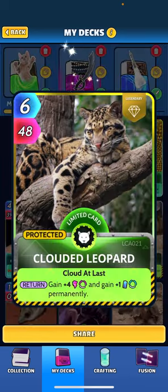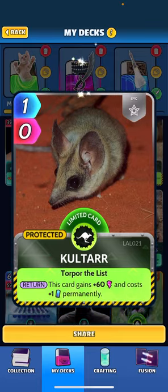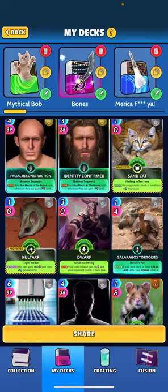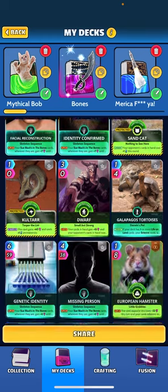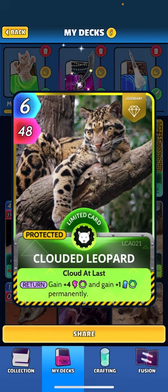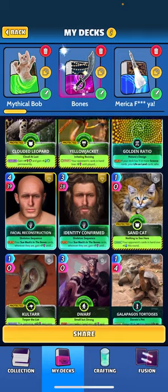For my mana base, I've added Cloud Leopard, so we've kept it to just science and life-on-land cards. I want to take advantage of this Galapagos Tortoise — it says when drawn, if your deck has 6 or more life-on-land cards, your science cards wherever they are gain plus 13 power until played. So we had to have at least 6 life-on-land cards, and I put 7 in here. Clouded Leopard was one of my only ways to include life-on-land and get the energy regen I was looking for.